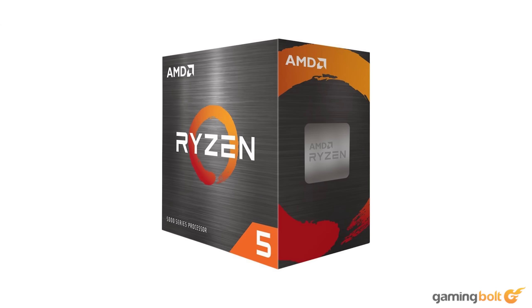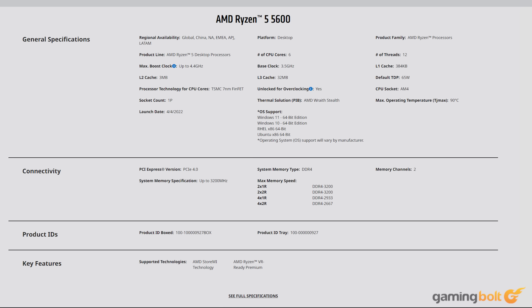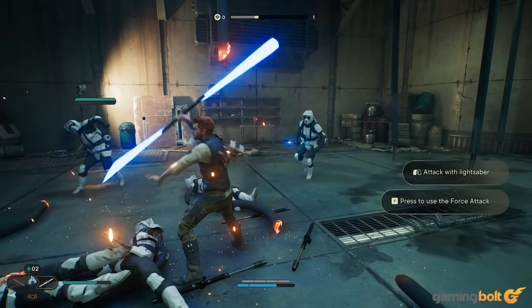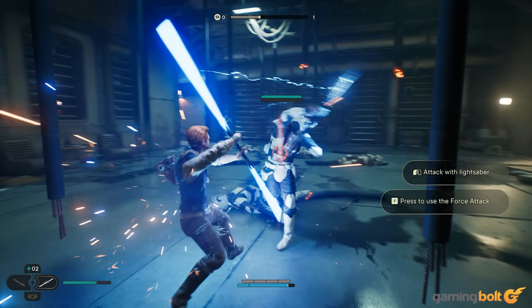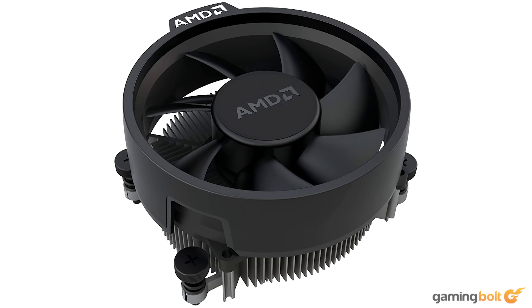For our PC rig, we went with the Ryzen 5 5600, which is a 6-core, 12-thread processor based on the AM4 architecture. Sure, we might be 4 threads short in a head-to-head battle with the PS5's chip, but the Ryzen chip makes up for it with a markedly higher operating frequency of 4.4 GHz. Most current-gen games are still not properly optimized for splitting CPU workloads across different threads, so we're not really losing out on gaming performance with this choice. The reason we went with the Ryzen 5600 over the 5600G or 5600X is the added Wraith Stealth cooler that you get in the box, which should do a good job of keeping heat levels in check provided you stick to factory settings.